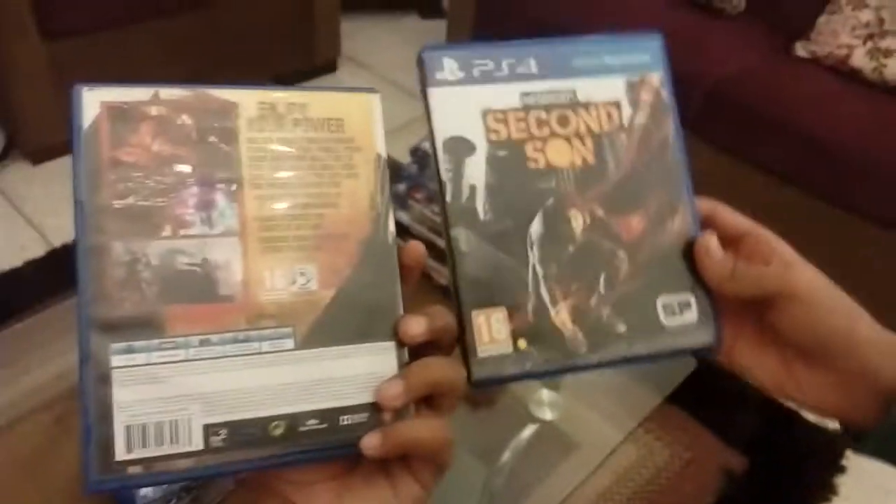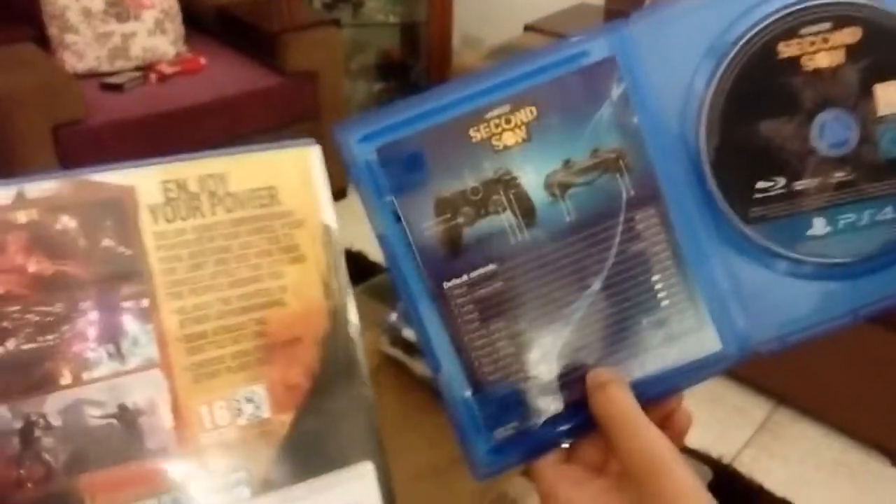Now coming to our doubles — these are Infamous: Second Son. This is another game from Sucker Punch. Unlike First Light, in this game we have four different types of powers: Concrete, Neon, Smoke, and Video.